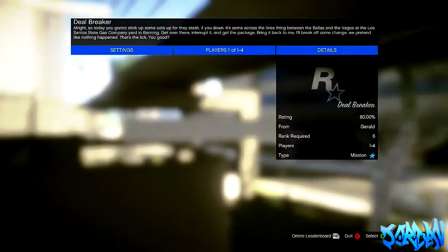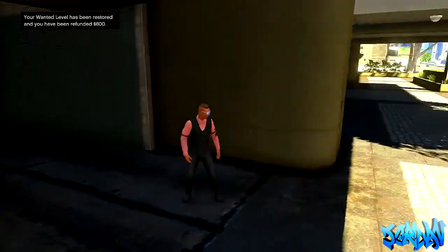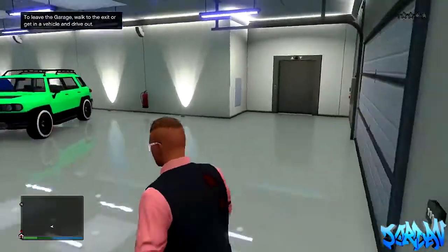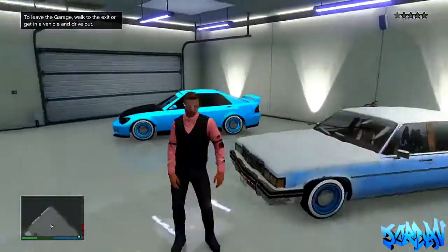What I'm going to do is go and lean up against my garage door and accept that job that Gerald sent me. As you can see, it puts me into a menu where I could buy ammo or stock up on armor, which is good. Then you just need to quit that job — you don't need to start it at all — and it will leave you there with the garage door open.